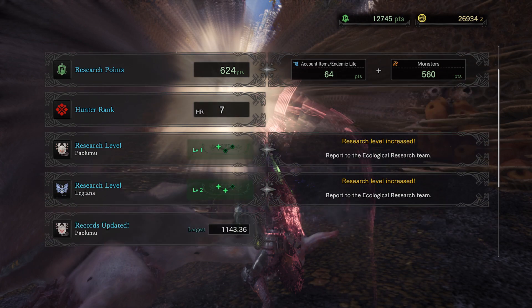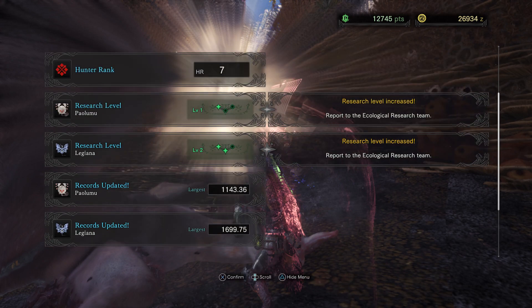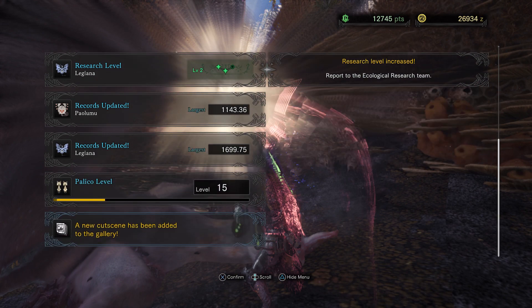Now the breakdown. 4K zenny, 624 points for the research — seems high. We're hunter rank seven apparently. Paolumu is at one, Legiana is at level two. A new cutscene has been added to the gallery — fantastic. What a bumper episode. Hope you guys enjoyed it. Are you guys going to be taking on the Legiana on this particular quest? Do you have the bravery — do you have the armour and weapon to do it? Let us know in the comments. That's going to do for now. It's been RosyFunGaming. We'll see you in the very next episode. Thanks for watching and bye.